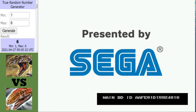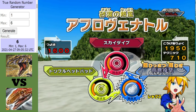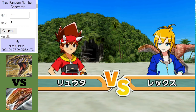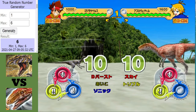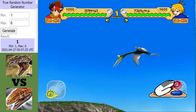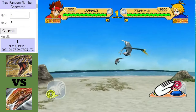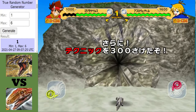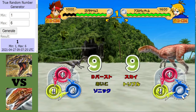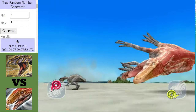Let's move on with Round 2! Can Afrovenator pull it back, or can Gojirasaurus pull off a 2-0 win? Afrovenator gets the first hit and it's a Skydive! Lowering the Gojirasaurus's technique there — that could help the Afrovenator as it will lower the chances of Sonic Blast being activated. However, the Gojirasaurus responds with a crit!